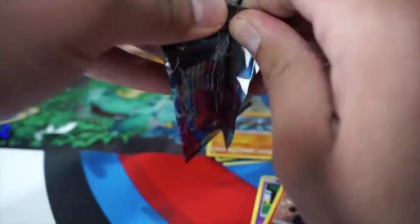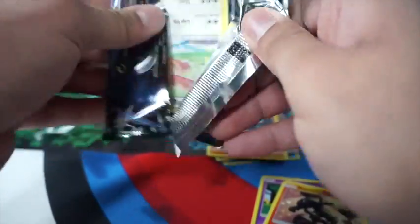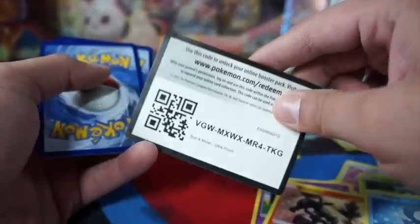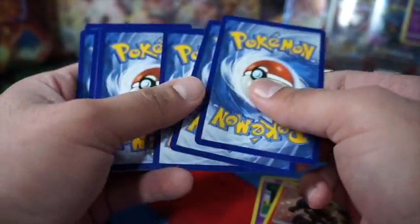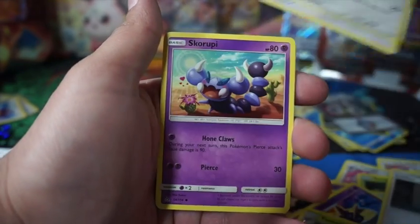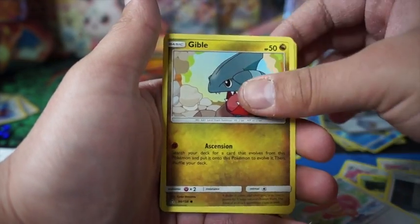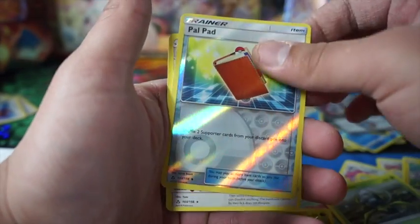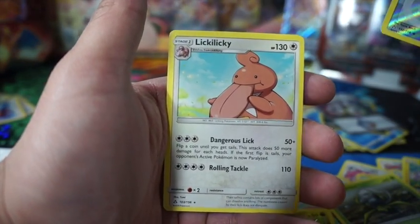Hopefully with these Burning Shadows I can pull the Charizard. Last pack — it is gonna be a dud.